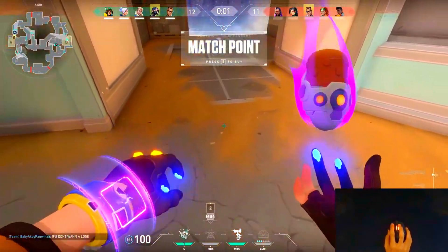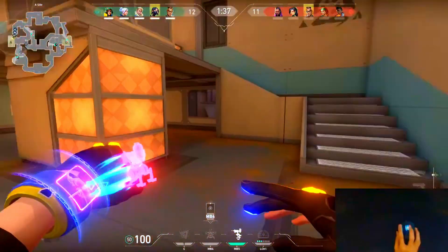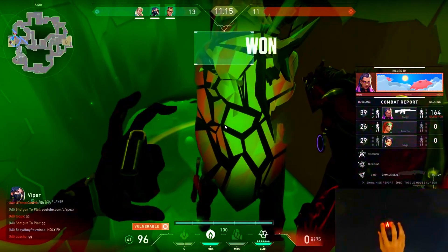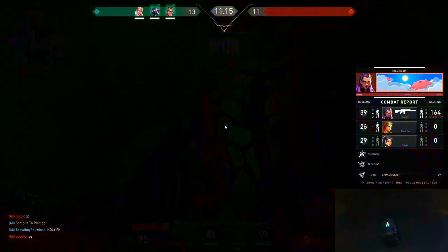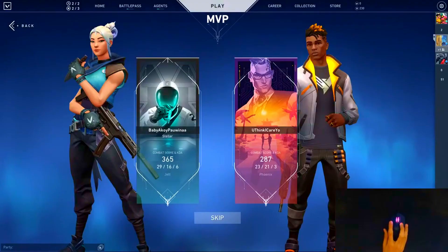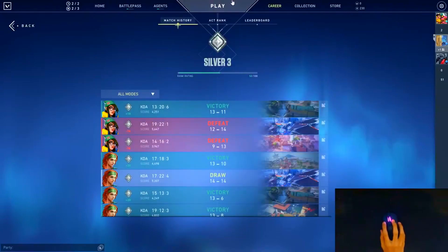This is an A-Site setup you can do for A-Main. The way it works is whenever the Alarm Bot goes off, you activate the back Swarm Grenade first, and then the forward Swarm Grenade. And then right after, you peek out and kill them. After all of those Lockdown ults, we were able to win the game 13-11, gaining 18 RR and now sitting at 53 RR in Silver 3.